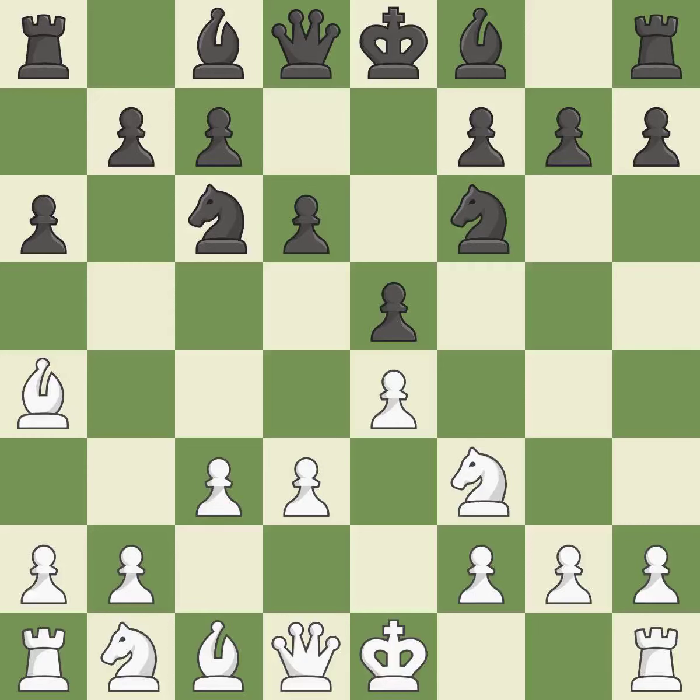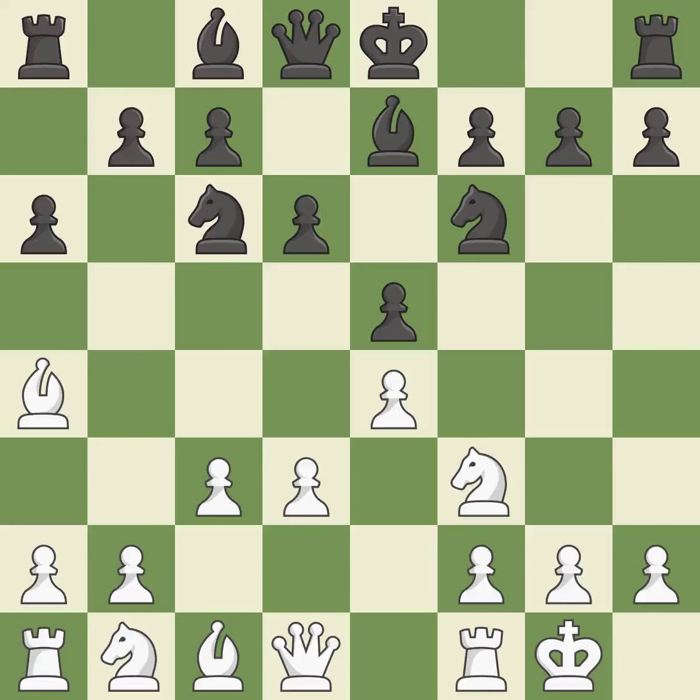The e5 pawn is supported by d6, and the bishop on light squares can advance. c3 supports the d4 pawn push and opens up the c2 square for the bishop to retreat to. By doing this, the bishop moves out of its beginning square and into the action.